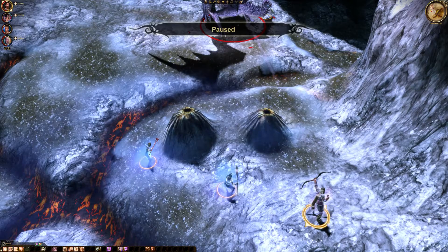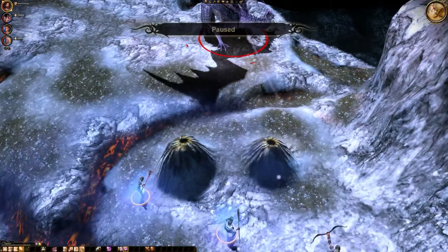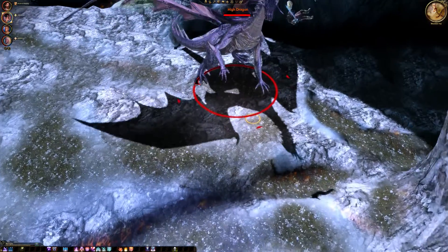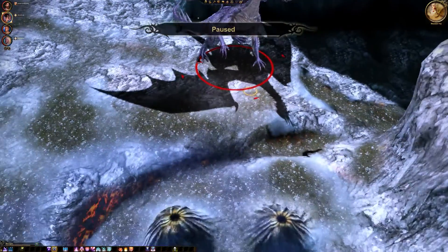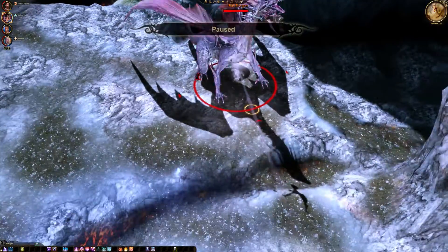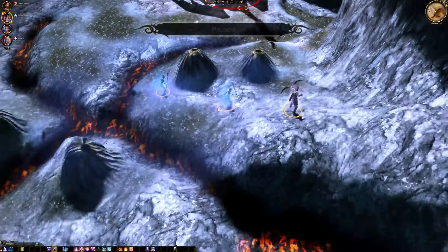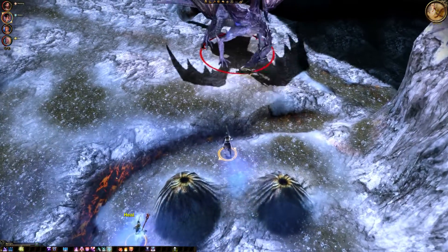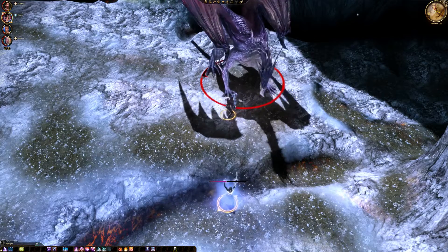Archer, what about a nice little shot here? Morrigan, can you heal yourself? Alistair is flying around a bit, but that's okay. How much does ice do? Ice deals decent damage — very decent damage. Let's go with a storm of the century actually. Wyn is healing Alistair, that's good.